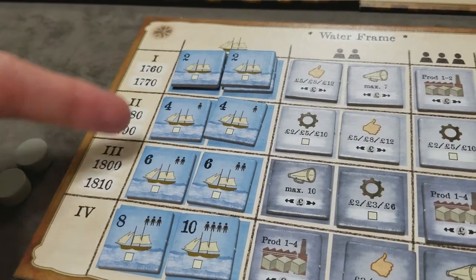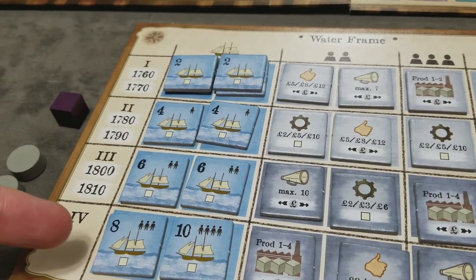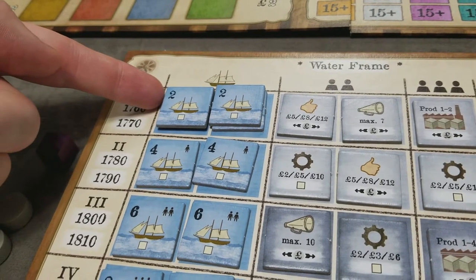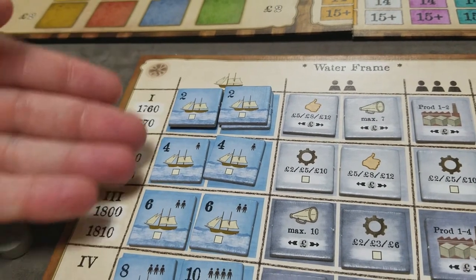Next, set up all the ships. If this is a two-player game, you only use these four level two ships. At all other player counts, you use all the ships.